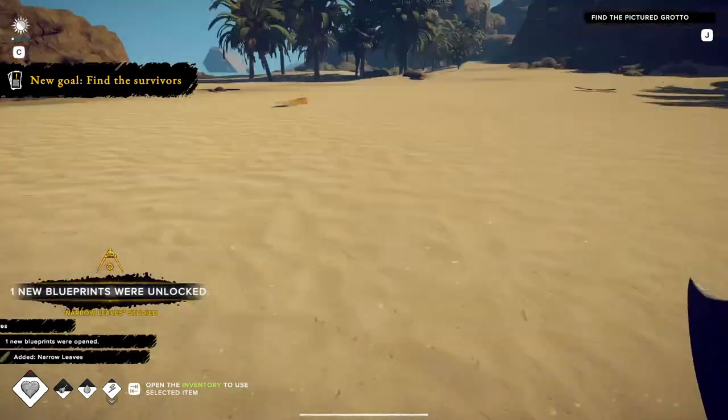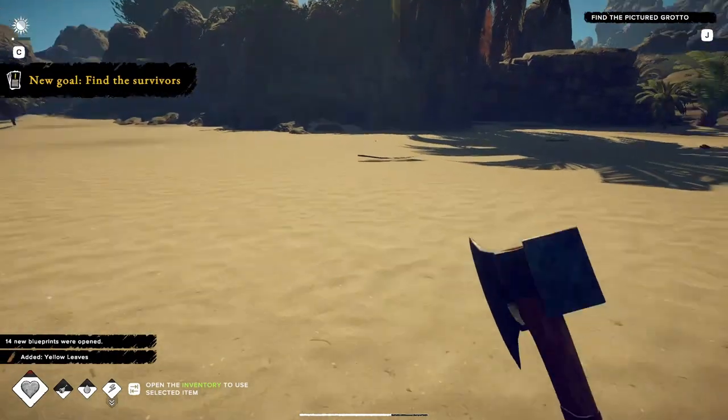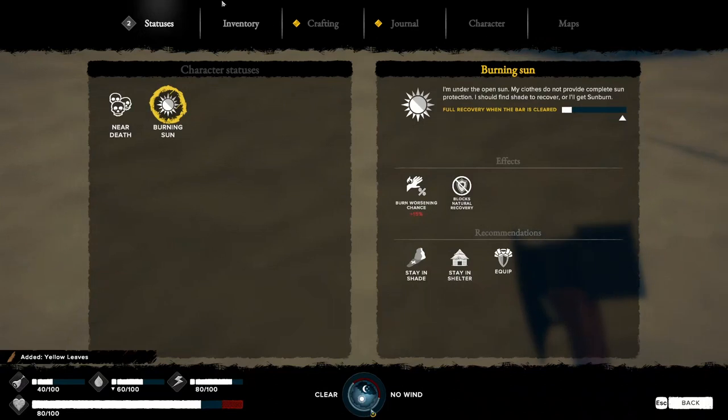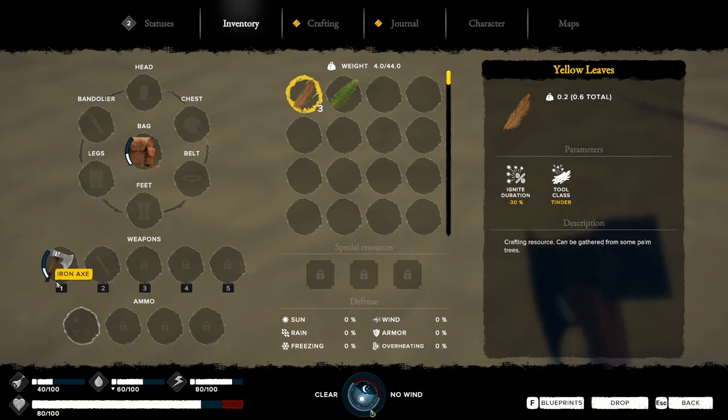I'm just going to collect some of this stuff here. I ended up going with the bag again and the iron axe. I almost was going to pick either the jacket, the fishing pole, or maybe the medicine, but I just went with the axe.